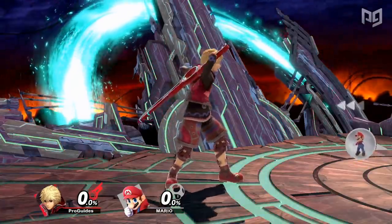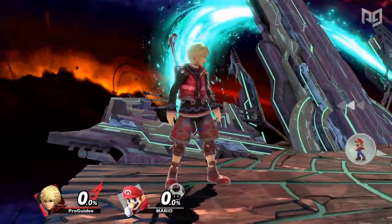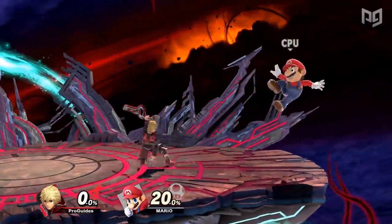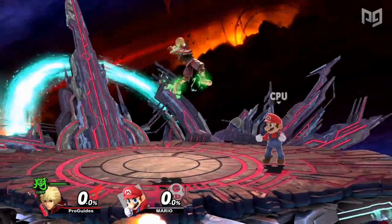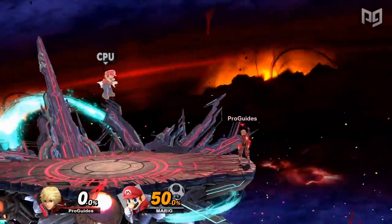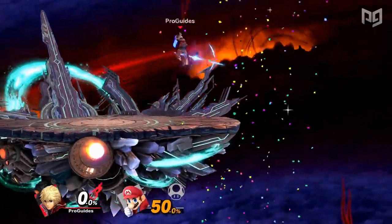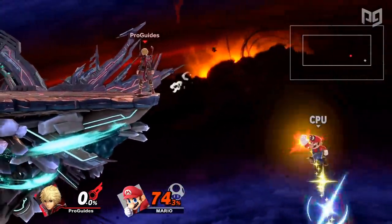We mentioned that range is a great attribute for edgeguarding, and Shulk has some of the best range in the game. His forward air in particular covers pretty much the exact space you'd be aiming for in a typical edgeguard situation, and he can throw out multiple forward airs in one edgeguard sequence, especially with jump Monado art. Jump art allows Shulk to go very far offstage and lets him get there quickly too. With smash art, one forward air can be enough to close out stocks at mid-percents. His down air spikes and stays active longer than most down airs with tons of range as well. Shulk can also reverse his air slash recovery to hit opponents as he recovers.